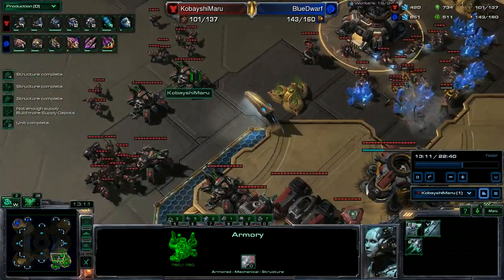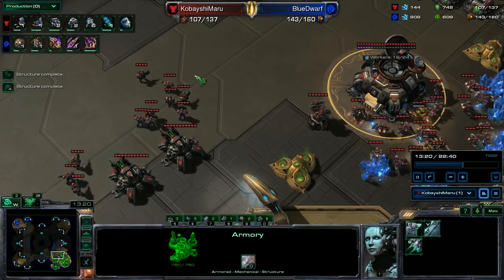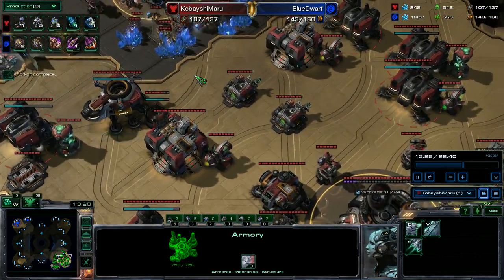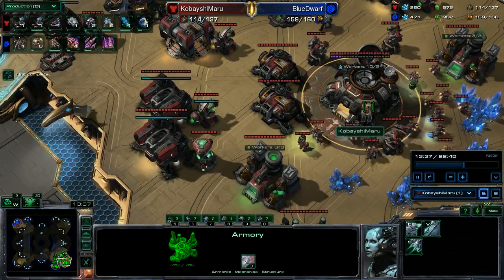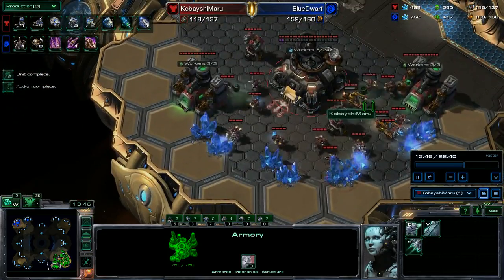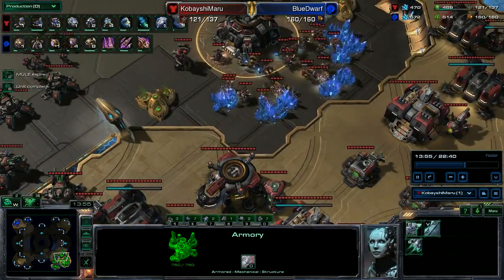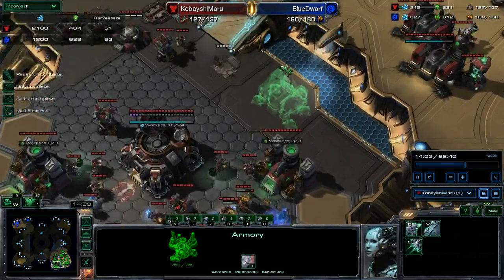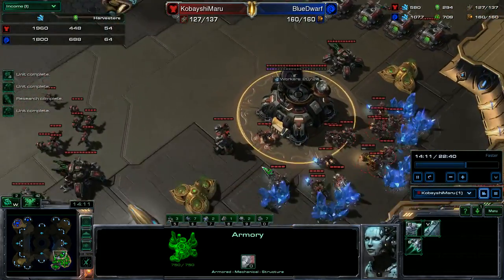In the production tab, I've got six marines, two marauders, stim, combat shield. Get another reactor, get another tech lab — it's about to get heavy. Ten on this one, eight on that one. That's bad saturation — nineteen on that one, I could have done better. But in the income tab, I'm doing pretty well. I get one more barracks — I keep forgetting it's three barracks, a factory, and a starport. Not two, but no big deal.